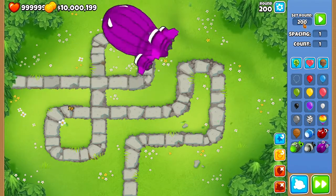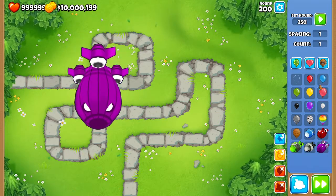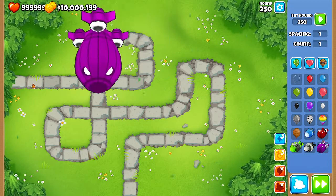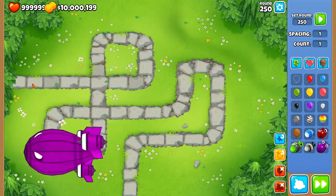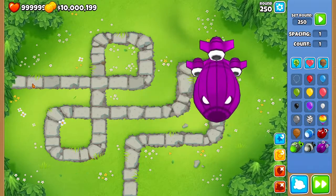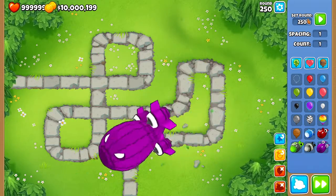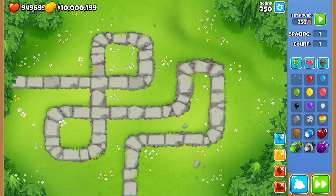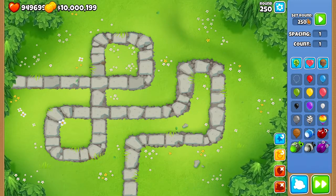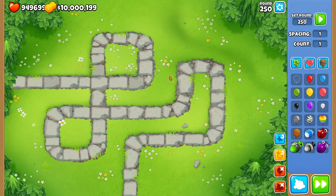Let's go to around round 250, and this is how much faster it is. So that is the way that balloons work in making the rounds harder as it goes on, because they can't just keep sending multitudes of balloons — that would just crash people's PCs. Instead, they speed it up and it makes it faster and more difficult.